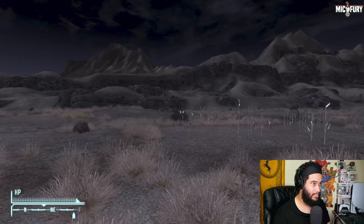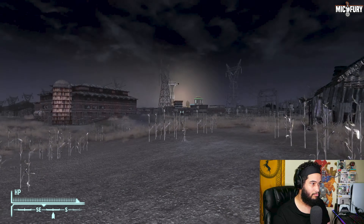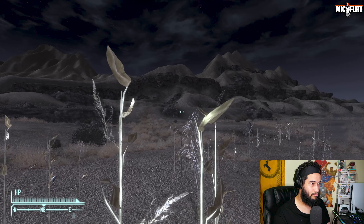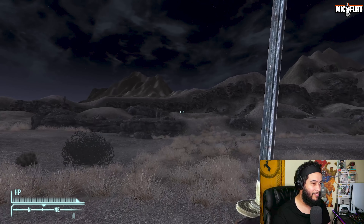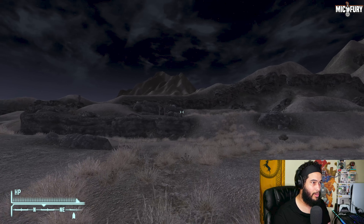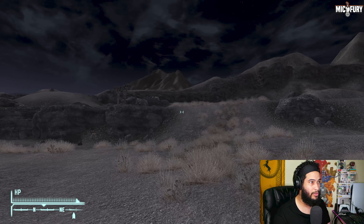Essentially you're going to follow the ridge — if I'm not mistaken it's going to be right over here. From the Horowitz Farmstead you're going to head essentially northeast, and the closer you get to it you'll eventually see it.